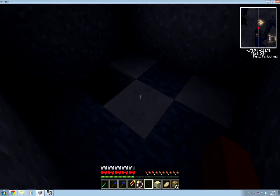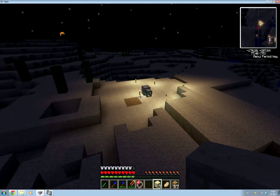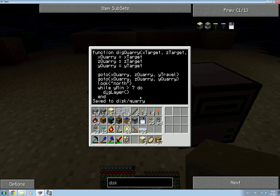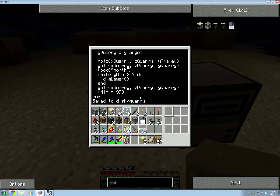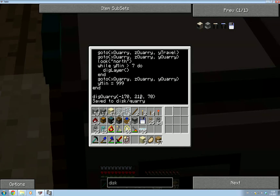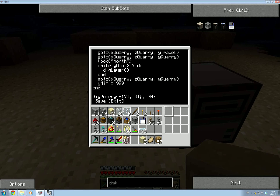Our quarry is a little bit lower now, so we're at Y70 — let's change that. The dig quarry location is the same place but a bit lower. Save and exit.